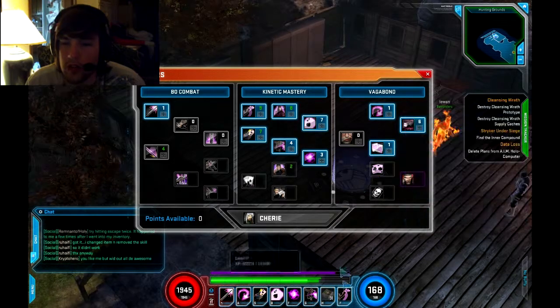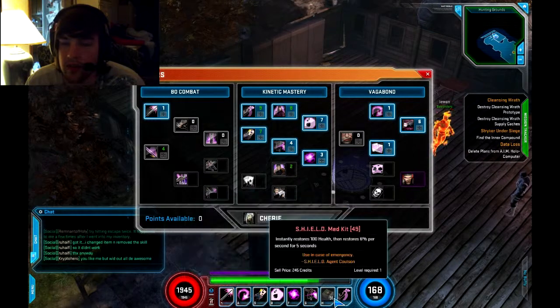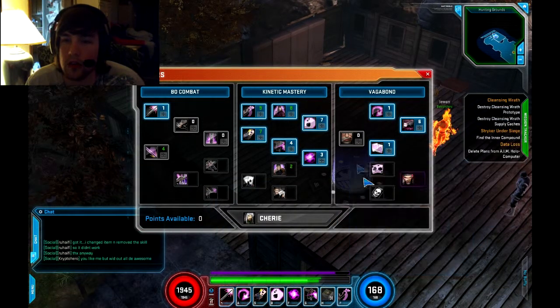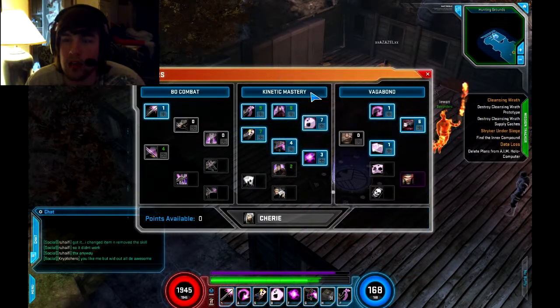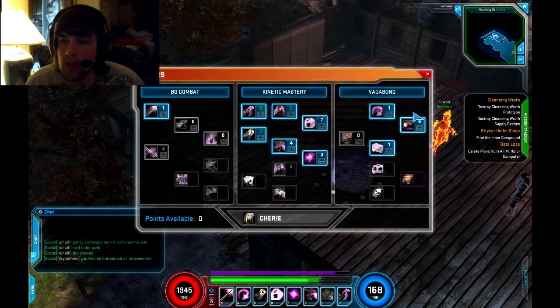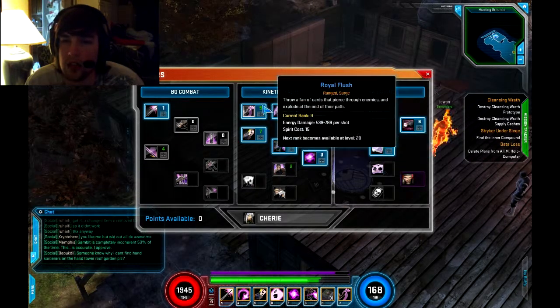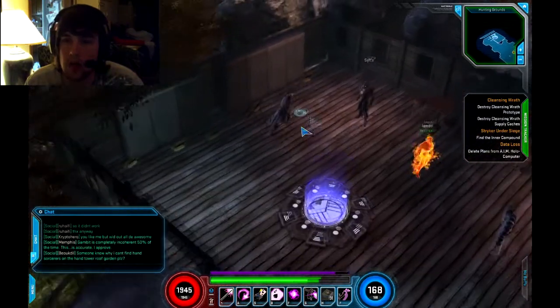I need to equip that somewhere, but it's just so hard with limited hotkeys — you really have to think about what you want on your build. Anyway, all my points went into Kinetic Mastery, about six into Vagabond, and the rest into Kinetic Mastery. At level 19, that's what I've got so far.